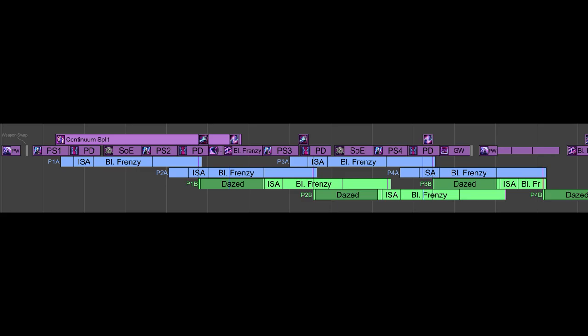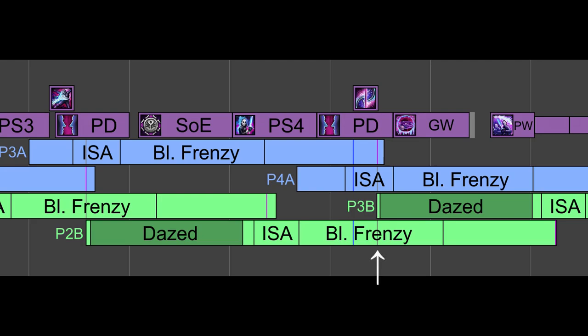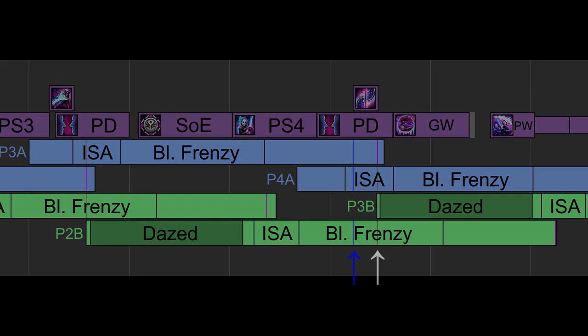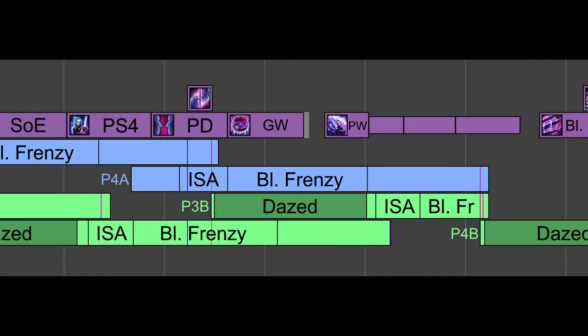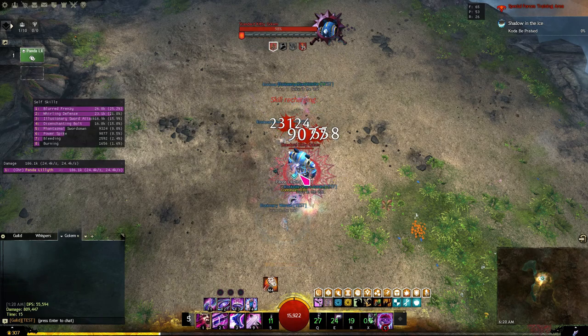With our new understanding of how shatters can prevent the Chronophantasma bug, we took a close look at different options for the opening burst rotation, examining what was deemed the standard skill order to find its flaws. Notably, Phantasm 1B is susceptible to 3644 but protected by the one-clone shatter right before exiting Continuum Split — this is why the opening burst could suffer massively if that shatter didn't land in time. Phantasm 2B is similarly protected by the three-clone F1 before Gravity Well. However, Phantasm 3B had no shatter protection, so we would often see lost hits of Blurred Frenzy there due to Phantasm 4A's death sequence.